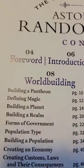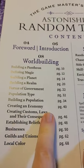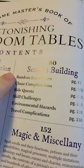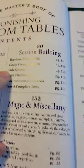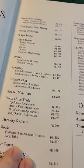Instead of starting with a random table, let's start with the table of contents. We've got world building, building a pantheon, magic, government, population types, session building with random encounters, chase complications, magic scrolls, potions, all sorts of fun stuff.